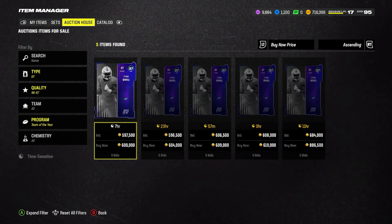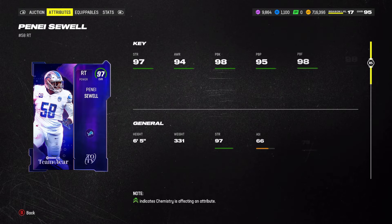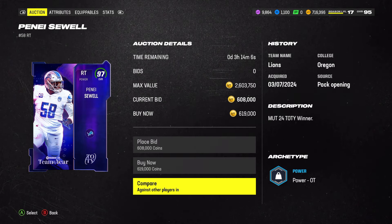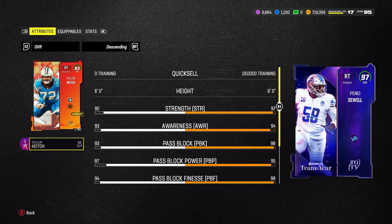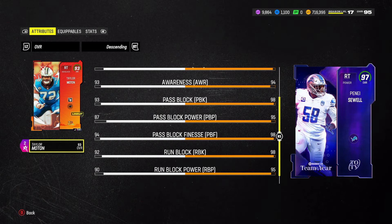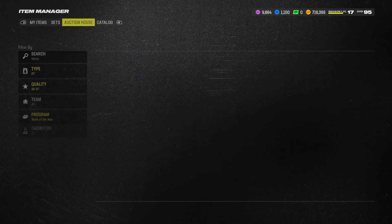Right tackle is Penei Sewell - and let me guess he has like 99, 99, 99 - 98 pass block, 98 run block. Who do I currently have at right tackle? I have Taylor Moton. I think I'm going Penei Sewell here.